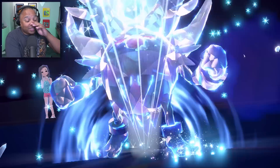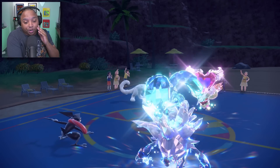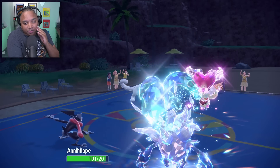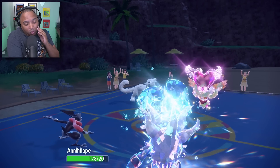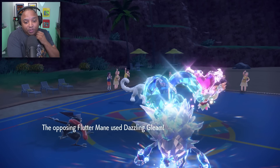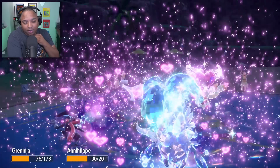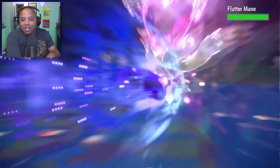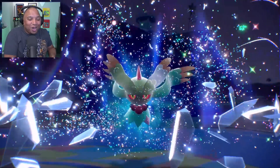They're probably going to go for a big Dazzling Gleam or Moonblast on the Annihilape, but I'm a fast boy. My Water Shuriken is going to hit my Annihilape — how many times? Four times. So that's a lot of Rage Fist stacks, but that Dazzling Gleam is going to hurt. I'm not faster than the Fluttermane — I was kind of hoping I would be, but I'm not. It's fine — the Annihilape is bulky enough to take that. We're just going to go for a big old Rage Fist on the Fluttermane and take it out. Bye — no Terra for you, my friend.